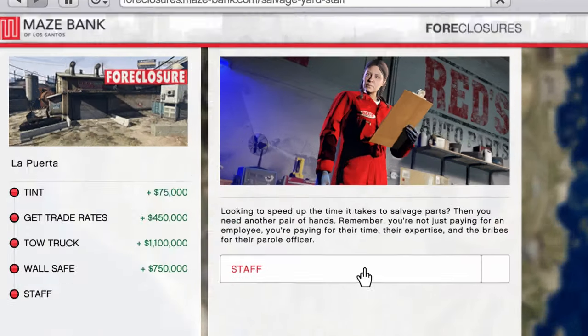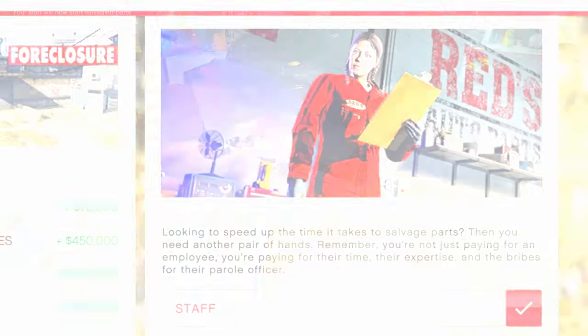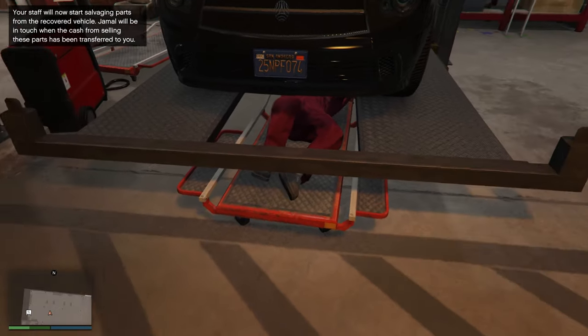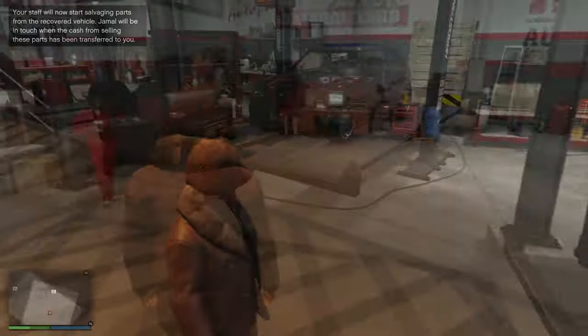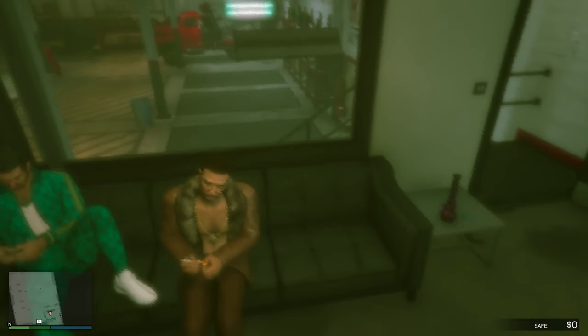Finally we have the staff upgrade, which will cost $625,000. This is very similar to the auto shop staff upgrade. The staff upgrade will speed up the time it takes for the salvage car parts to be salvaged, which leads us on to how this business works.